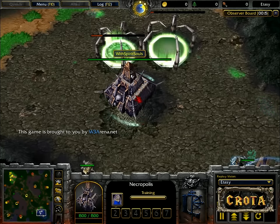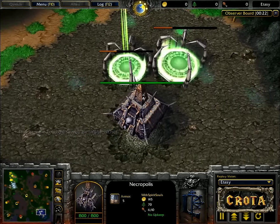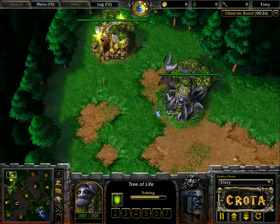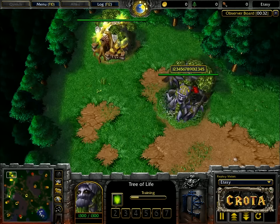I am Crota, shouting out this matchup for you. Lucifer spawns as the gray undead on the bottom right-hand side of the map, meanwhile on the top left-hand side we have the yellow night elf. Night Elf versus Undead in this 1v1, and we'll see what exactly Sonic is going to do.